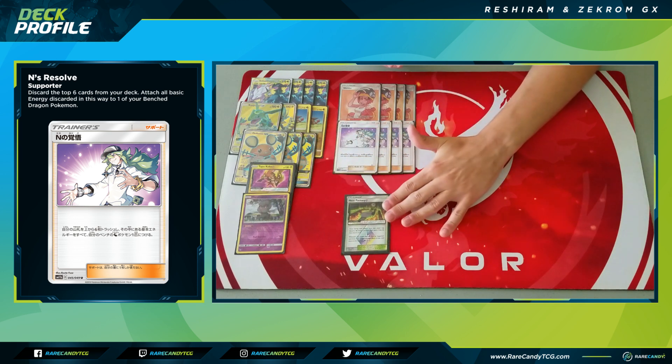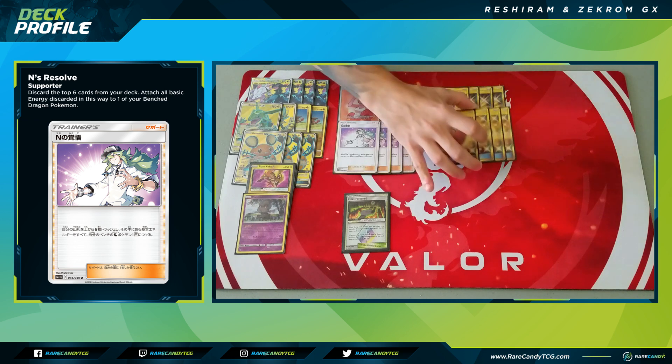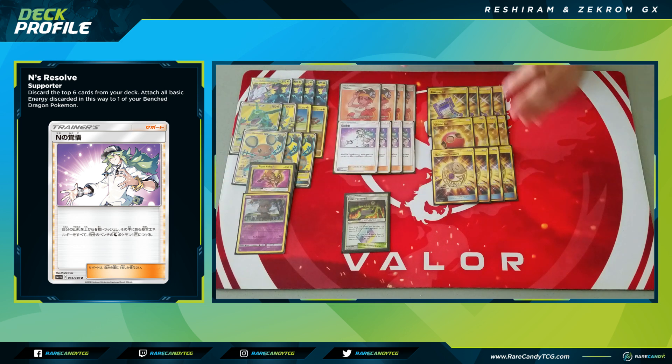For items, we have four copies of Poke Gear 3.0 — look at the top seven cards, grab a supporter — to help find Welders and Enn's Resolves more consistently. We have four copies of Cherish Ball to find Reshiram and Zekrom, Rayquaza, Zeraora, and Dedenne. We also have four copies of Mysterious Treasure — discard a card, search your deck for a Dragon or Psychic Pokemon — which also makes grabbing Reset Hole Marshadow to counter Power Plant much easier.